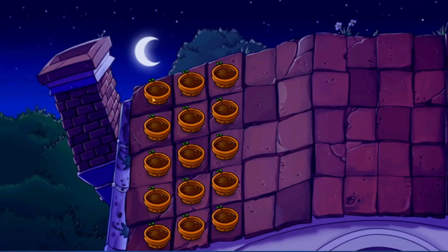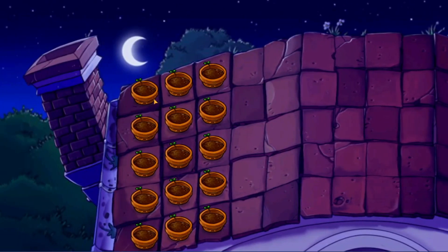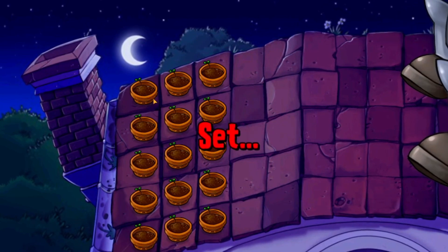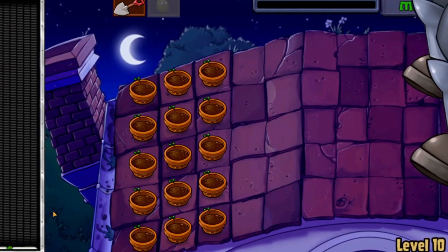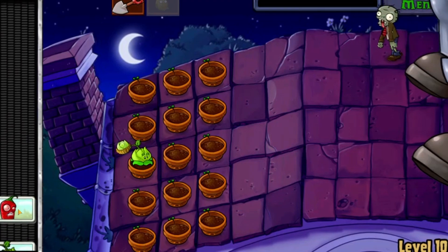Fog Level 10 of Plants vs. Zombies Adventure 2 is a night level with fog. It has 5 waves of zombies, including some new types, such as the Buckethead Zombie and the Flag Zombie. The player must use their plants to defend their house from the zombies before they reach the door. Here is a walkthrough of the level.